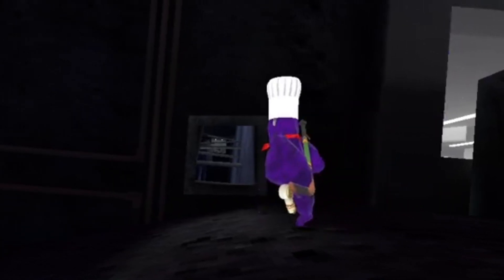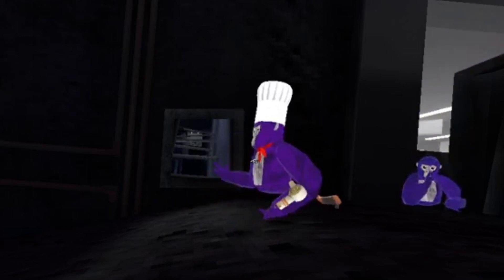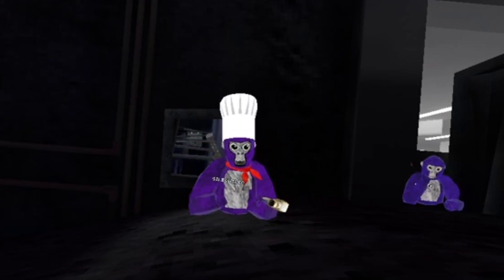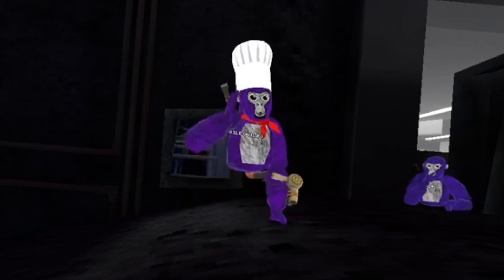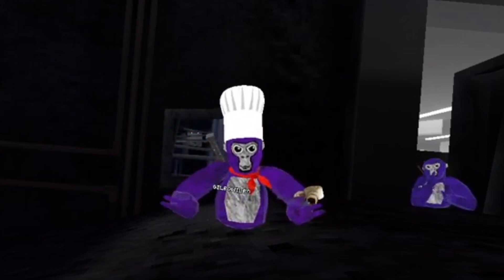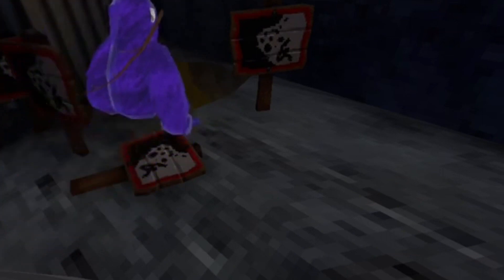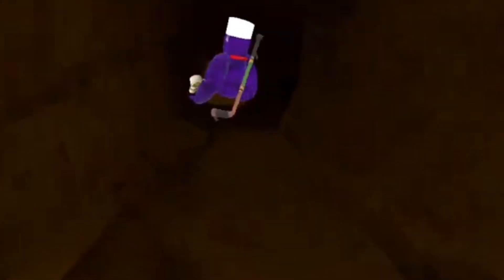I already showed you guys what's going on inside there and what the new map was, but there is a new map inside that tunnel. It's called Rotating — it's the map that changes every few months. They changed it, and this is such an exciting moment in Corolla Tech history because we've never had a map that drastically changes this quickly. Let's go check it out.